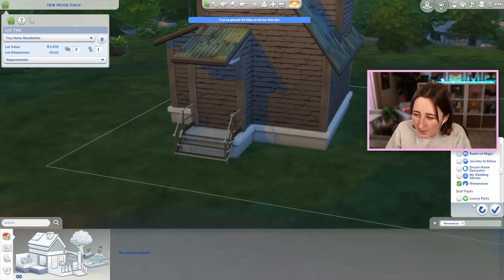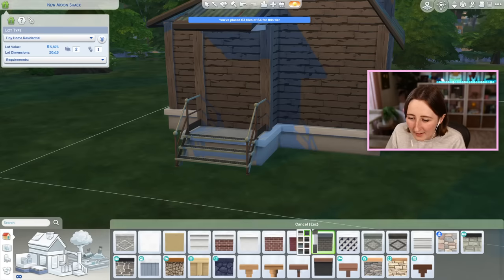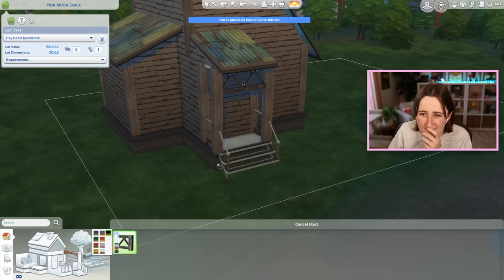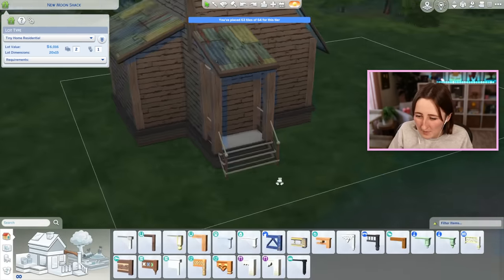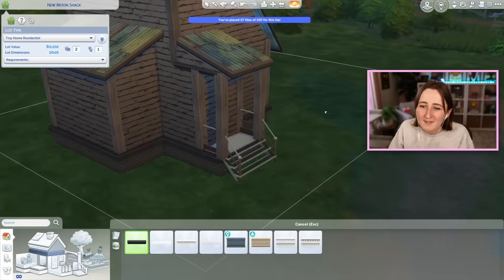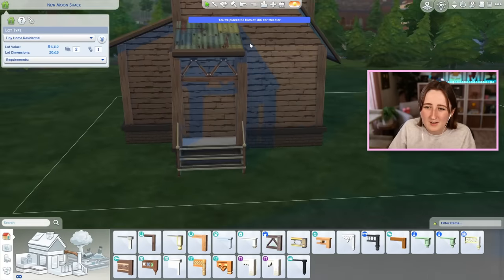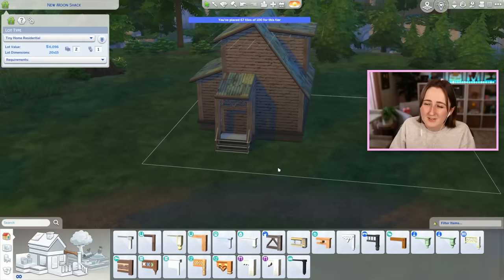The werewolves pack doesn't have a foundation, so maybe just a plain dark brick foundation would match. We did get spandrels but I don't really like them here. Why does the horse ranch one do that? Of course nothing matches — that would just be too easy. Does that match? I guess maybe I could use it.